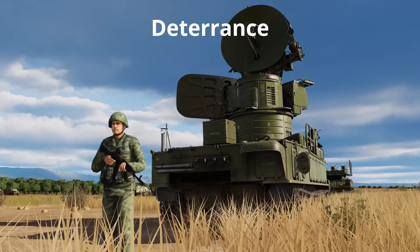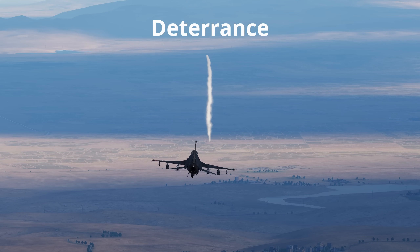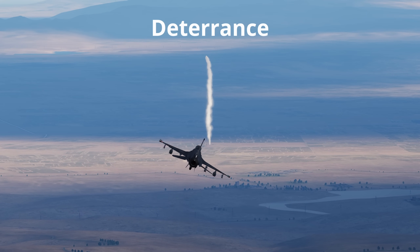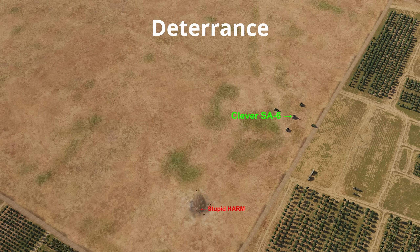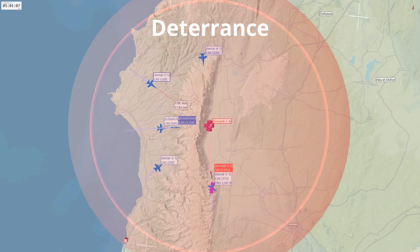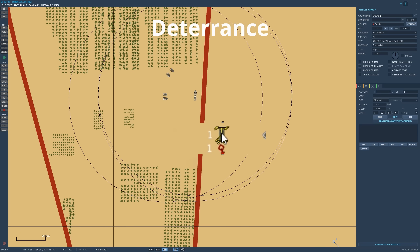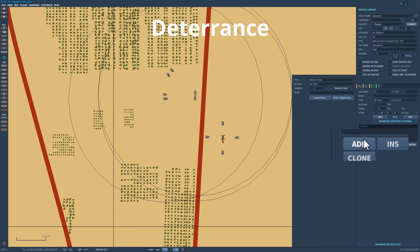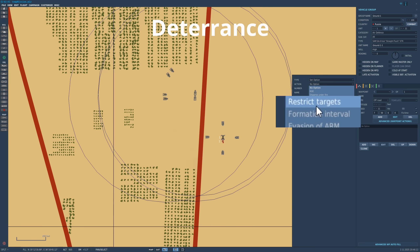SAM sites are operated by humans who are alive and they tend to want to stay that way. For this reason, if a HARM is fired at a SAM site, the operators will turn off the radar to stop the HARM tracking. The simple act of having SEAD aircraft in the local area around a SAM site will produce suppressive effects through deterrence. In the mission editor there is the option to allow SAM sites to evade anti-radiation missiles, which makes SEAD possible in DCS World.